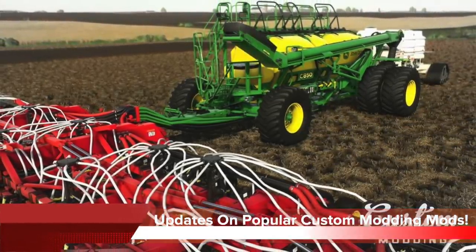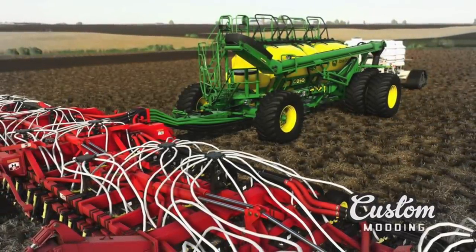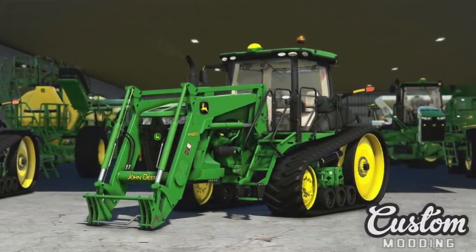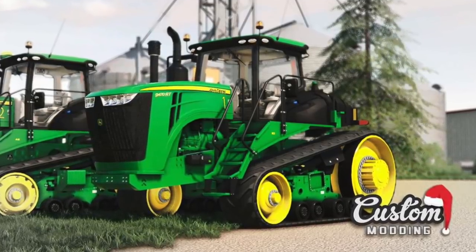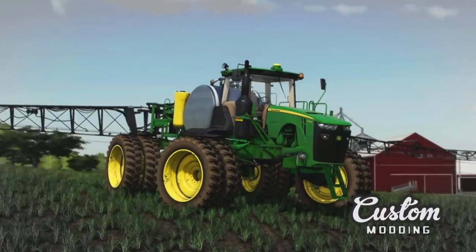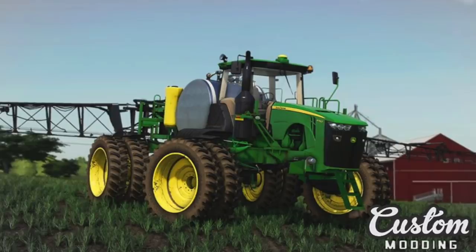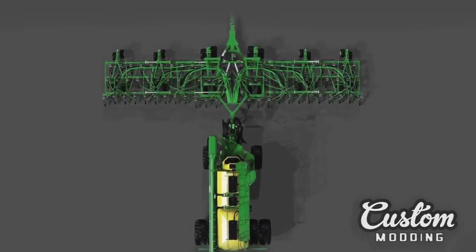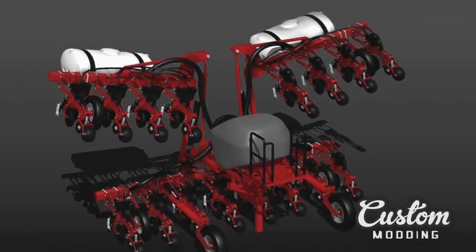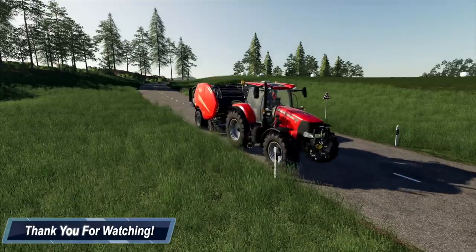Custom Modding updated us on their current projects with a spreadsheet of all their mods — everything is available for all platforms. Their John Deere 8RT was sent off to Giants for testing on April 24th, about 20 days ago. The John Deere 9RT update to the 2019 version is on the road to release. The John Deere 4940 sprayer is in-game with the spray attachment about 75% done, with Giants Editor XML and animation still to come. The John Deere air cart and drill are both being worked on and about 50% complete. Their Case IH 2000 Series Early Riser planter is about 60% done with modeling, with lots more to do.